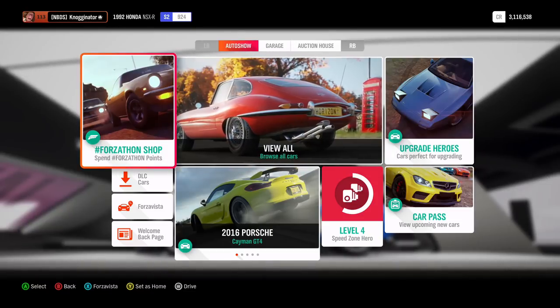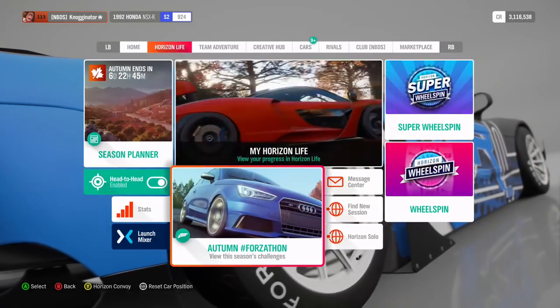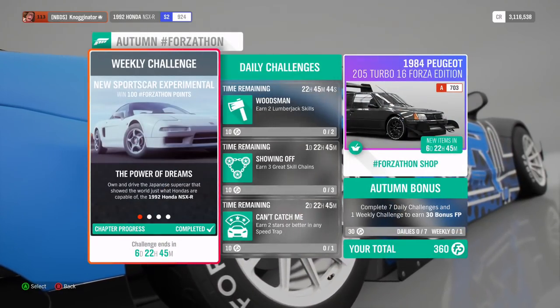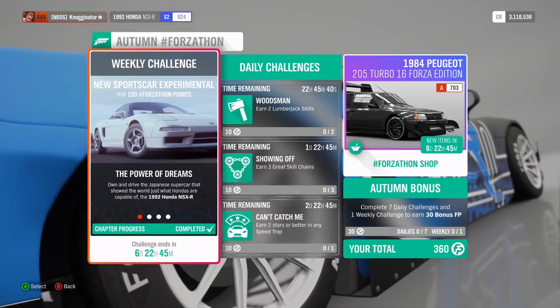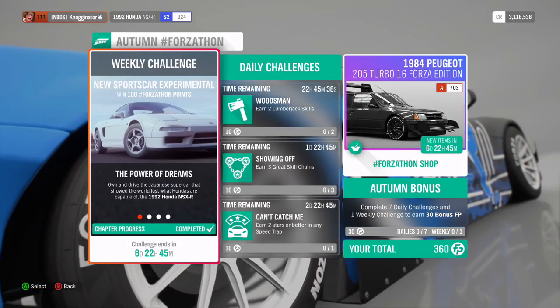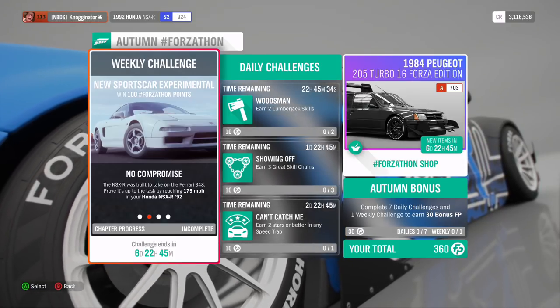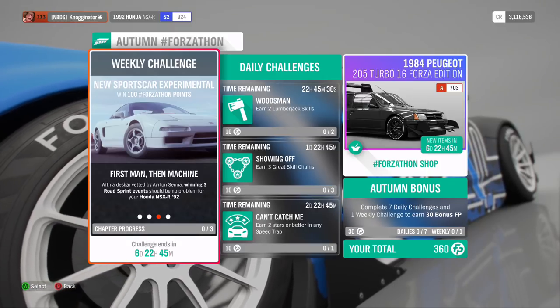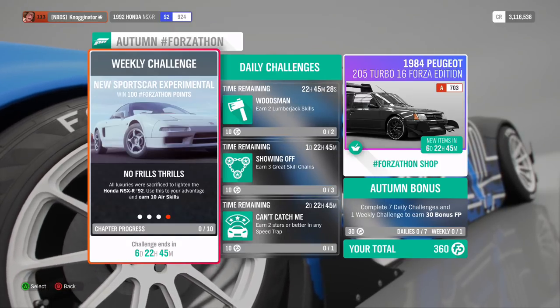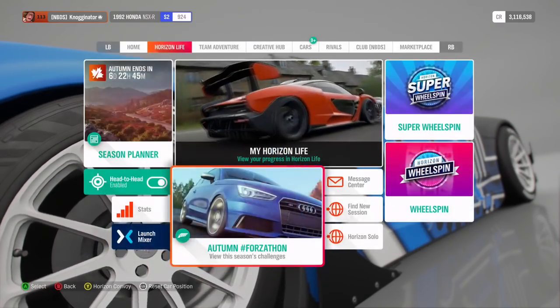This is the Autumn Forzathon, the one that involves the Honda NSX. The first thing we're going to have to do is own a Honda NSX-R. Then you have to reach 175 miles per hour, then win three road sprint events, and then earn 10 air skills. I'm going to show you the easiest way to do those.